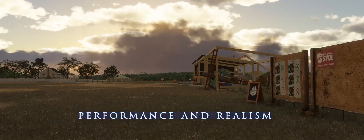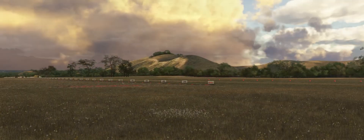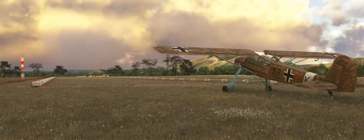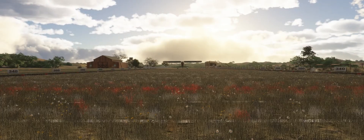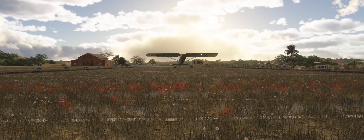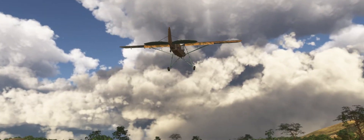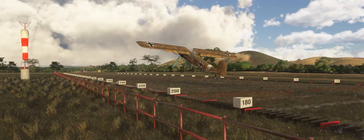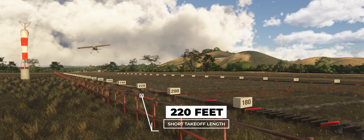There is no pilot shown in the external model, but this seems to be a bug in the new Flight Simulator that will hopefully be fixed soon. We can actually lift the Storch just over 200 feet into the air — exactly the data we found in the performance table.